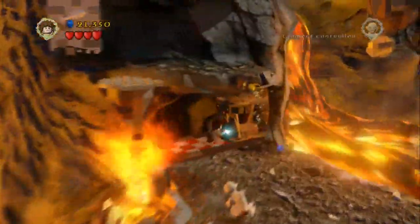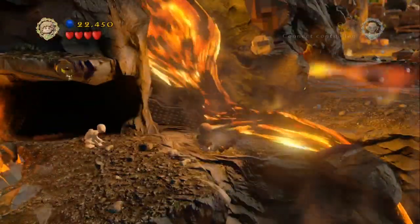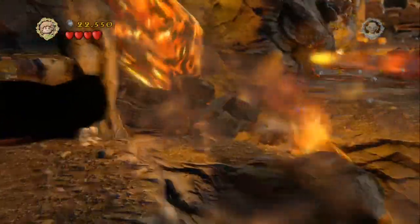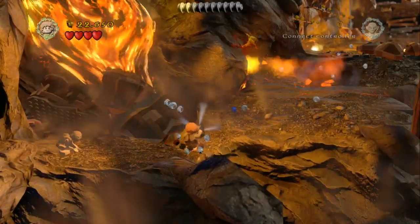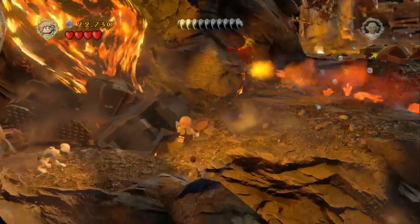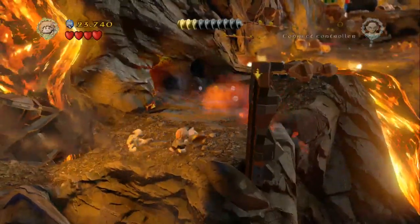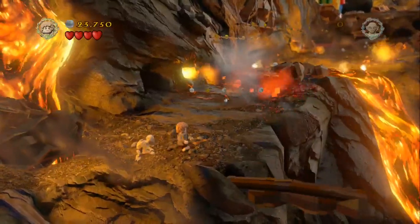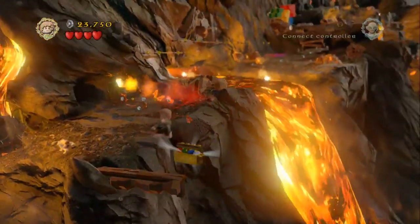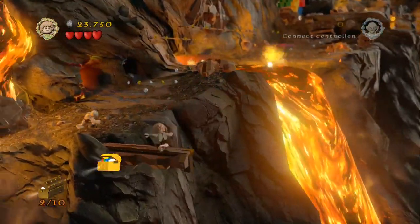Then we're just going to head over to the right, through the darkened passage and push the block through. The next thing that we need to do is dig up the second lot of soil just after this first lava bed here. Pick up the rock and we can throw it at this ledge at the front of the screen here — it'll knock it down, bringing up the next minikit piece, number 3.